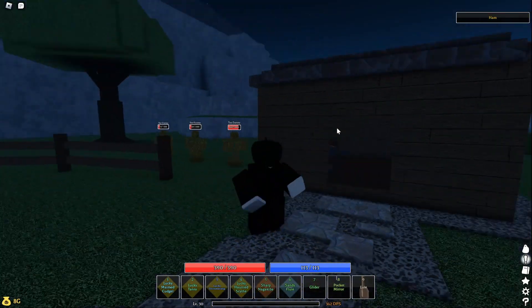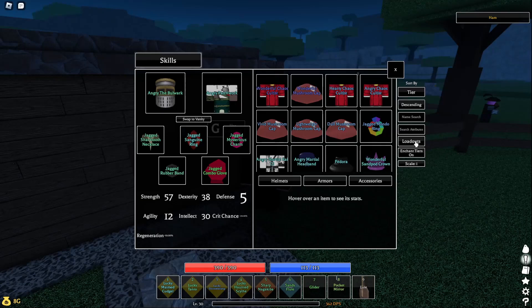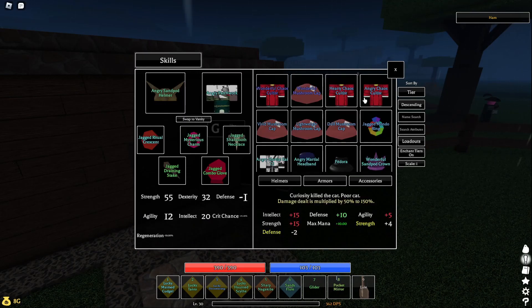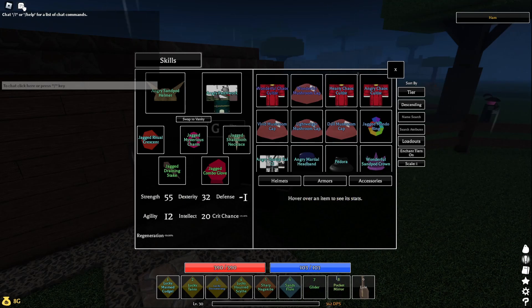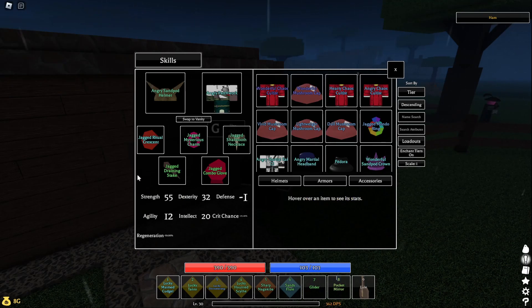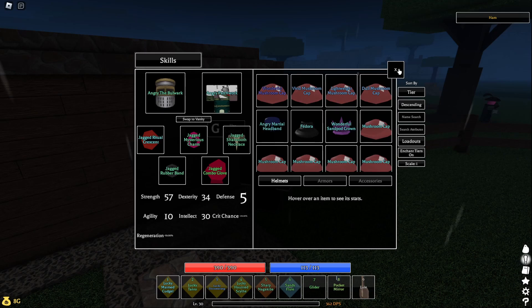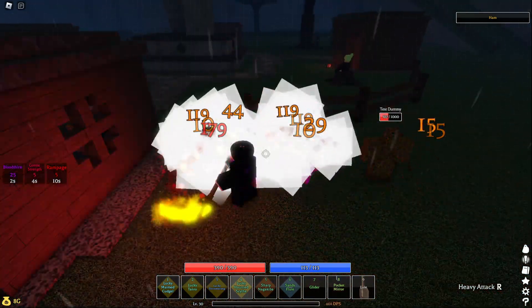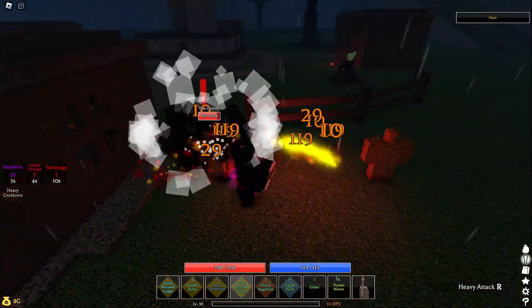The next build is a hollow scythe build which deals amazing burst damage. There are a lot of accessories you can swap, but I'll show you the ones I use and recommend. You can swap the helmet and use different accessories to amplify the bleed, such as royal antenna or the rusty accessories. Like I said, you can swap the rubber band or the shark tooth necklace for something of your choice. You could even equip more crit accessories so you don't need to have the lucky attribute on the weapon itself, and then you could get something like sharp for plus 15% damage.